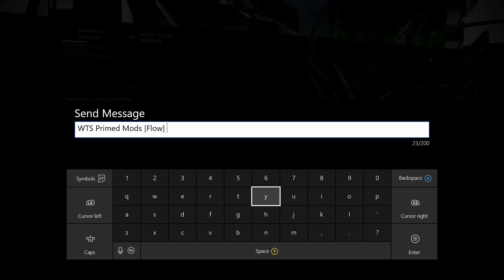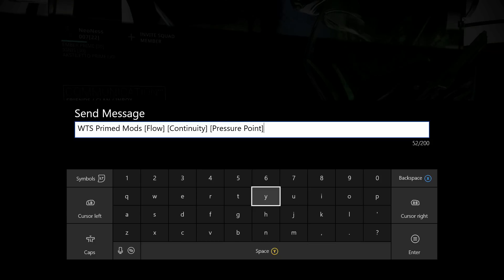I'm listing primed mods — Flow, Continuity, and Pressure Points. Make sure you put the brackets in, otherwise if you make a message and you don't do it right, it doesn't wind up coming out. If you try to put those brackets around something and it doesn't work, it just cancels your entire message. And I don't know if they've fixed this yet, but I hate it because it used to make me wait two minutes before I could put another message in — I didn't post anything because you didn't let me, now I gotta wait two minutes.